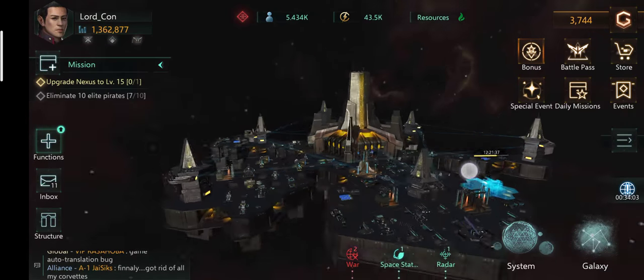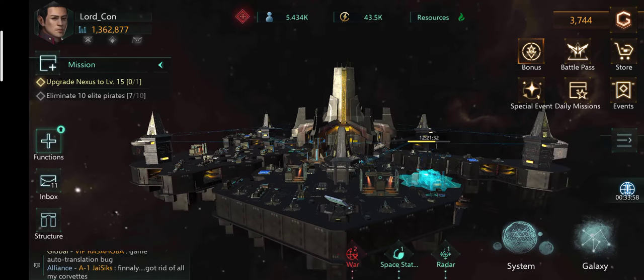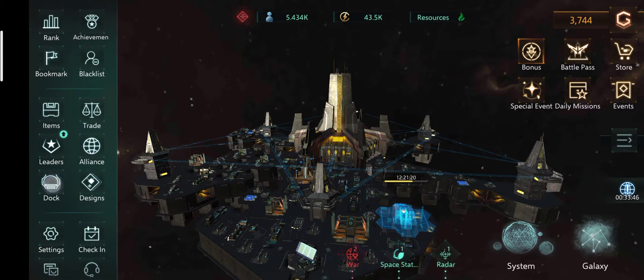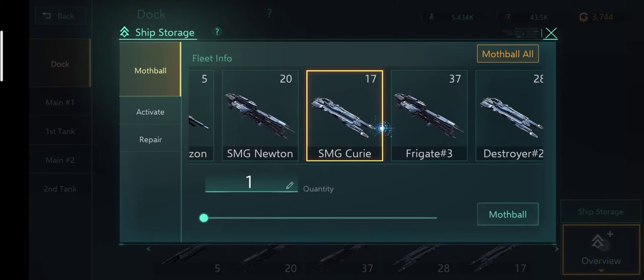Moreover, another benefit is that if a big player attacks me with like four to five million power, my mothballed ships will be safe and won't have a scratch on them. The other way to mothball ships is to go to Functions > Dock > Ship Storage, and there you go.